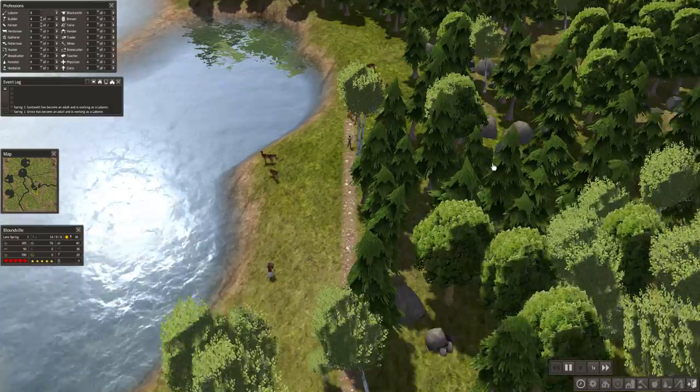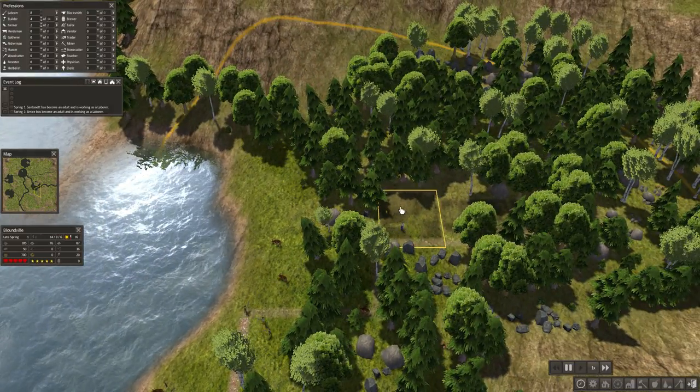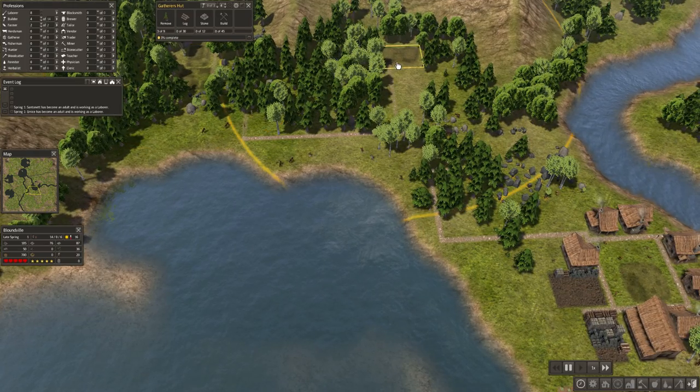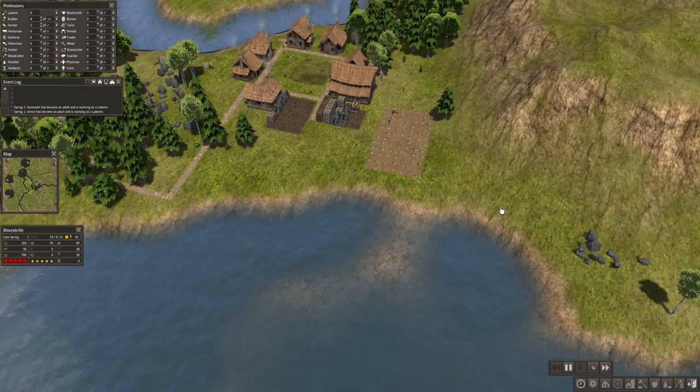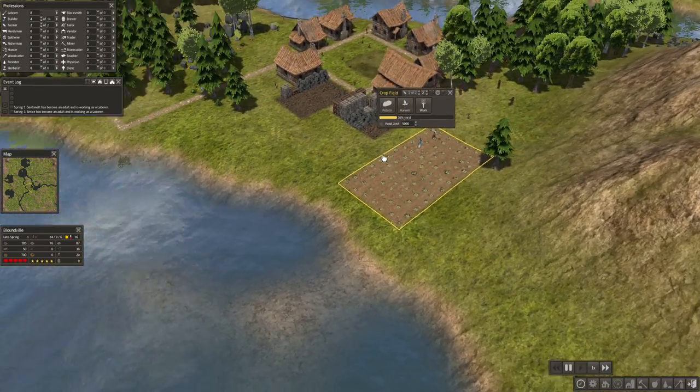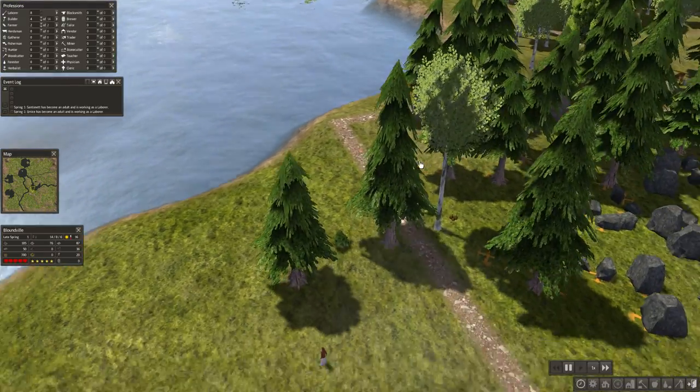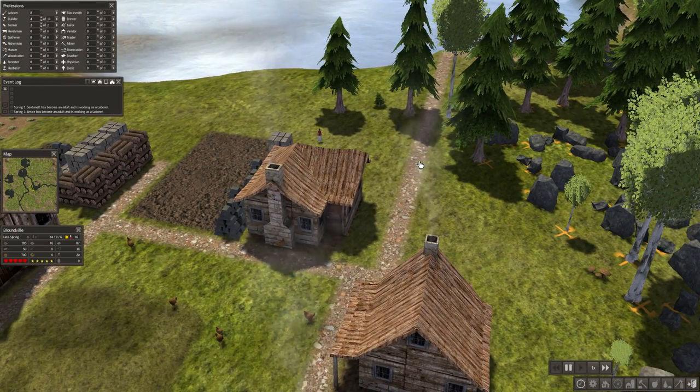So, last episode we began creating our herbalists, our gatherers' hut — two gatherers' huts — and we continued working on hunting and farming. Our crops of potatoes are almost done, they're at 26%.